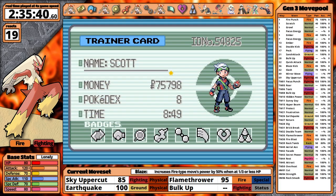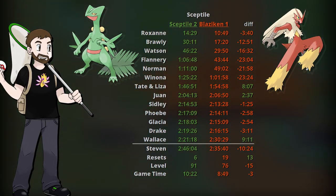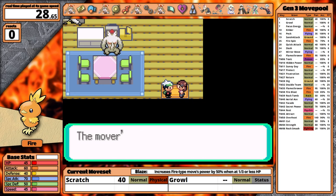On its first attempt, Blaziken outperformed Sceptile's second attempt result. Granted, I am new to these games so my learning is happening very quickly. Still, 19 resets is too much. How well could Blaziken perform if I cut that number in half? I wanted to find out, so I decided to do a second playthrough.